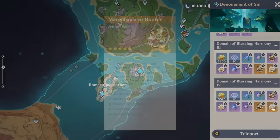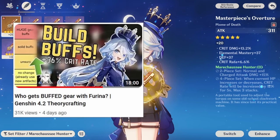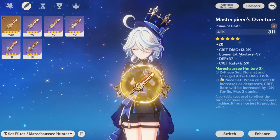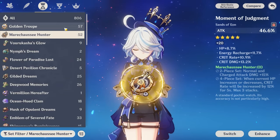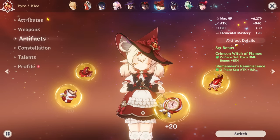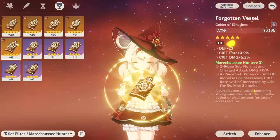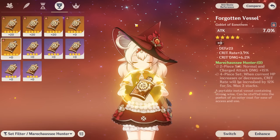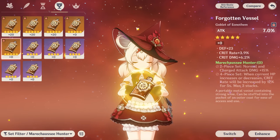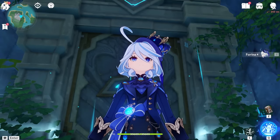Another weakness is not everyone has managed to farm a strong Hunter set. A lot of DPS characters may want to try new Furina teams mainly because they benefit a lot from this stronger artifact set, but if you don't have good Hunter pieces then you're losing a lot of damage. For example, a mixed set is potentially 18% weaker than Hunter on Klee, so without good Hunter pieces, Klee loses a ton of potential damage in a Furina team. You might have to be patient and keep grinding until you see the full potential of your new teams.